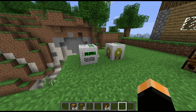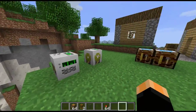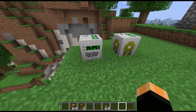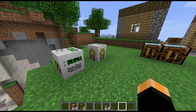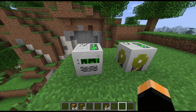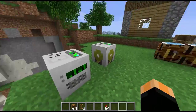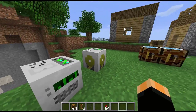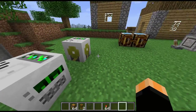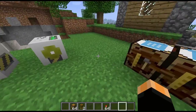Hi guys, welcome to another block spotlight. I've got a bit of a change of scenery here today because the blocks we're going to be looking at are this one here, which is the mining well, and this one here, which is the pump. These are both BuildCraft blocks, so they work on BuildCraft power. Neither one of them has a right-click interface, so they are single block machines.